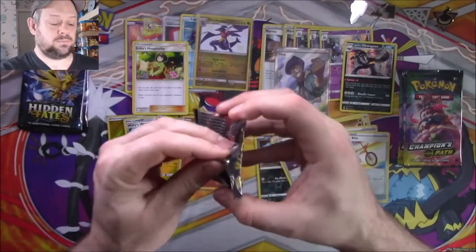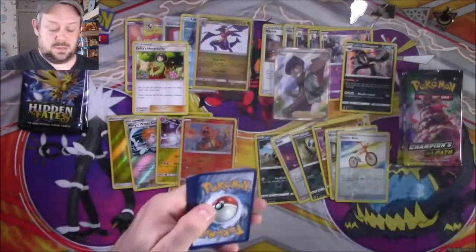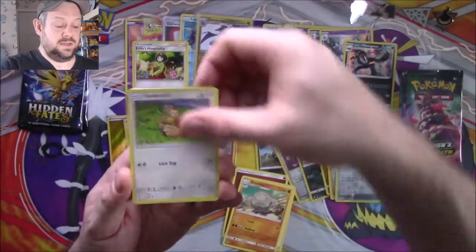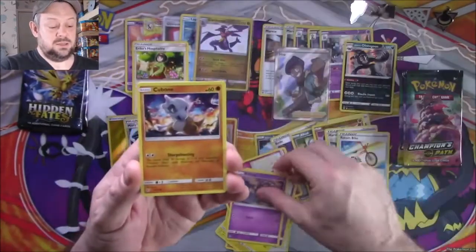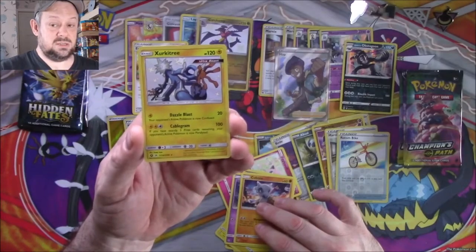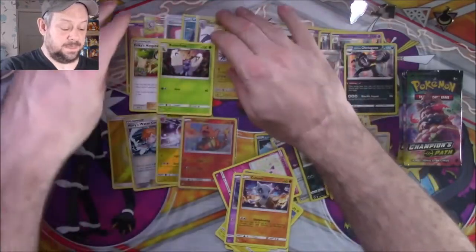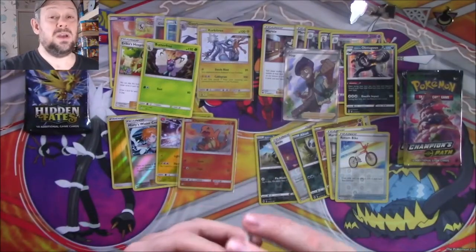Code card. Fighting Energy, Brock's Grit — a fighting pack! Graveler, Farfetch'd, a Pikachu, a Jigglypuff, an Ekans, a Koffing, a Cubone — a shiny Zeraora! Which is very, very nice. And a Butterfree. That's the thing about these packs — you get really two chances to win something in the Hidden Fates packs. They do have quite a bit of an advantage.